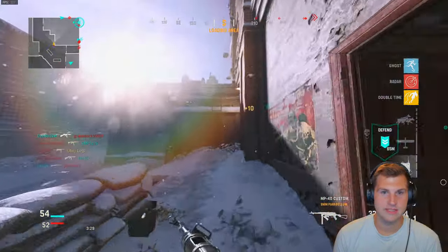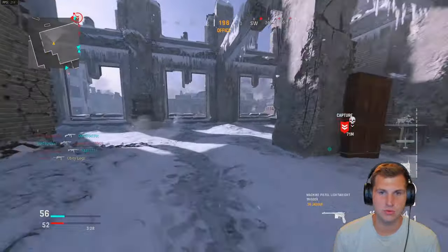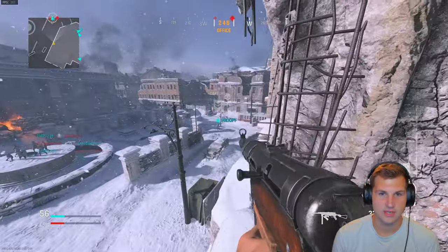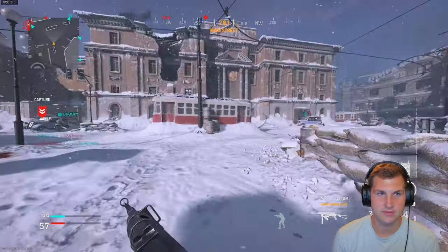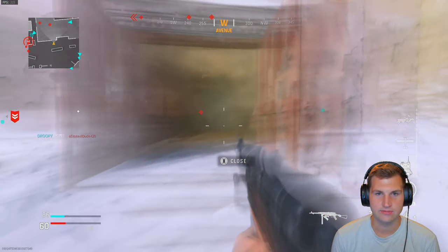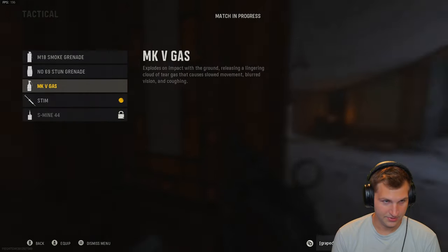I have the settings completely maxed out for FPS and basically low quality, and as you can see, I'm getting over 200 frames, and on smaller maps I can get easily 250 frames. I keep on thinking I have a stun and I keep on doing stim.